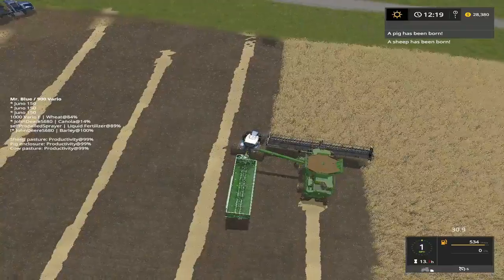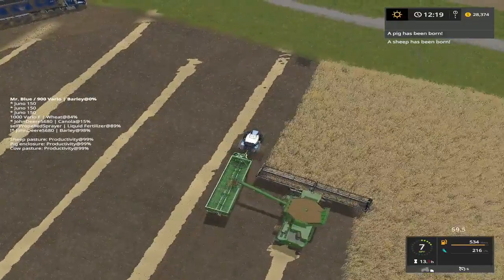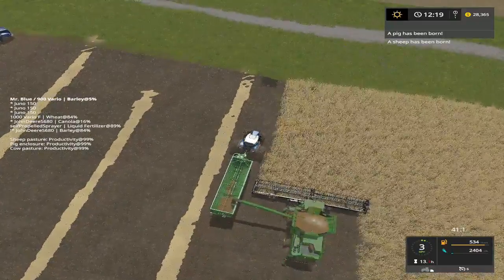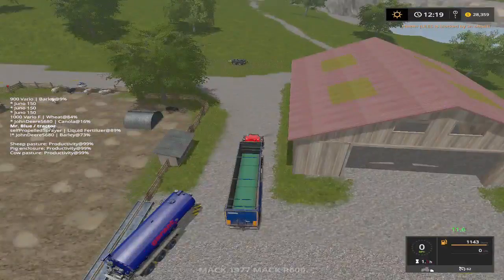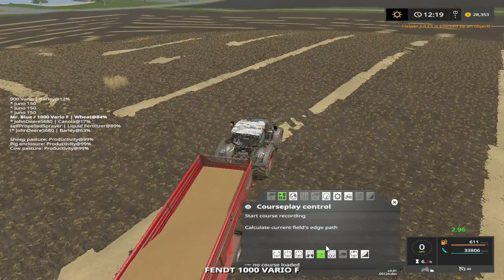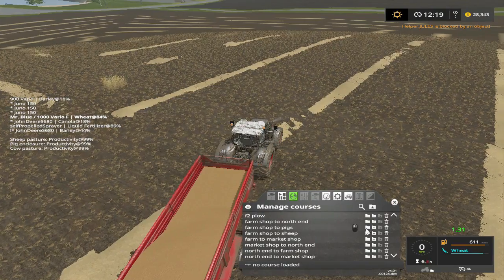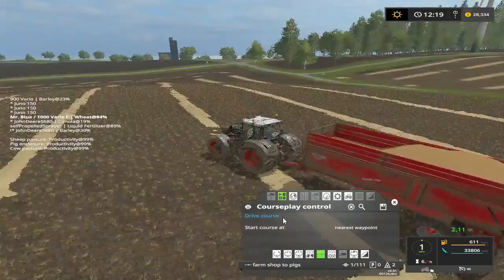Hey, a pig and a sheep's been born! Alright folks, I gotta take these stalls off and she's gonna start up. Maybe that blocked her — yeah it did. Alright, while she's doing that — let's see, we'll load. Farm shop to pigs, right there. Let's get on over here where we need to be at. Make sure we don't have nobody in the way.